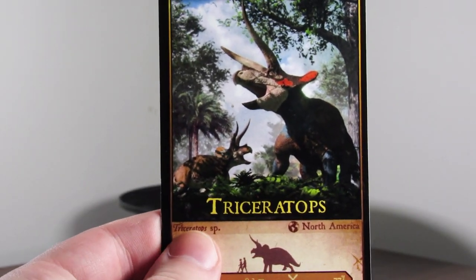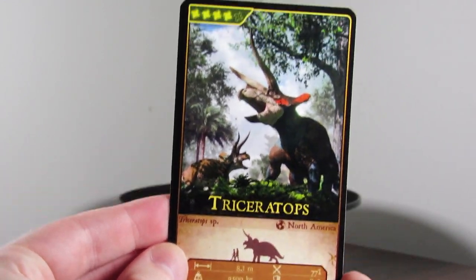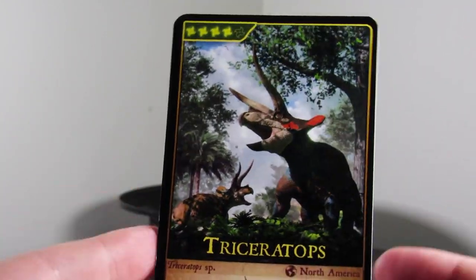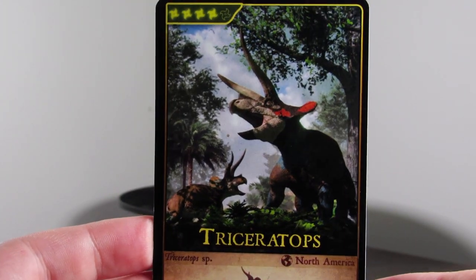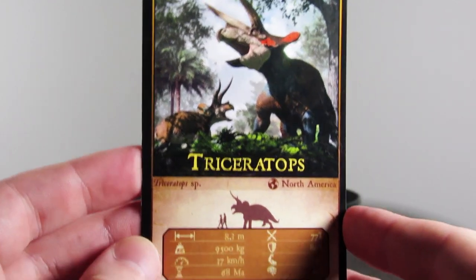I wanted to show off the trading card that comes with this model. Every Eofauna model comes with a collector's card, and what I love about this one is you have the same card for both models, so you have both color variants of this Triceratops on the card. You can see the Cryptic one in the back and the Dominant one in the foreground. They make a really nice male and female pair, with the Cryptic being the more vibrant colored male. That's the collector's card — really nice addition, I love that they include those with the models.